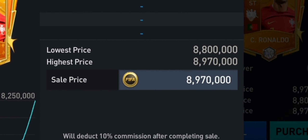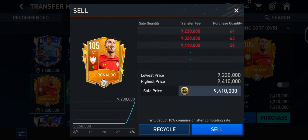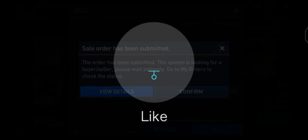For example, just look here — initially the price of Team of the Week Ronaldo was around 5 million, and now it's around 8.9 million. See how much profit you can make easily. This way you can easily find out which players to invest in and make millions quickly.